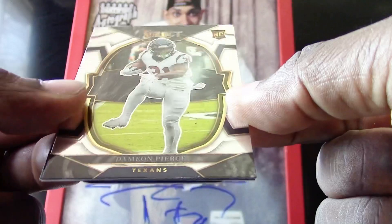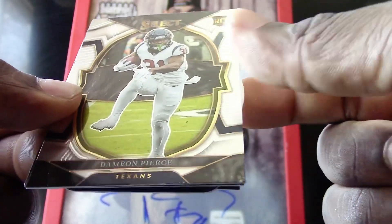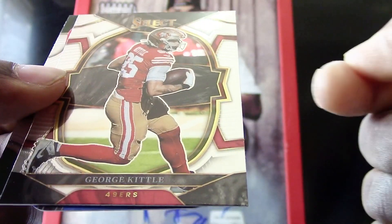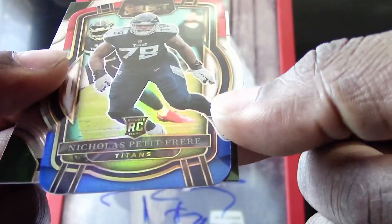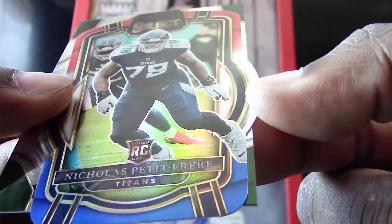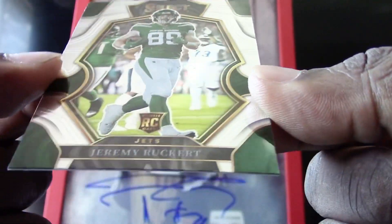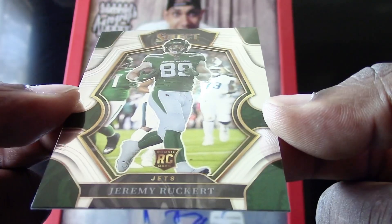We have a Damian Pierce rookie card, a George Kittle for the 49ers, a very nice die cut of Nicolas Petit-Frere, and a Jeremy Ruckert for the Jets.